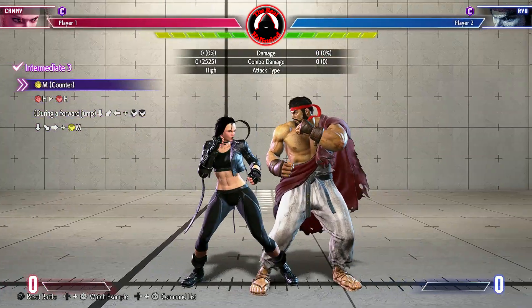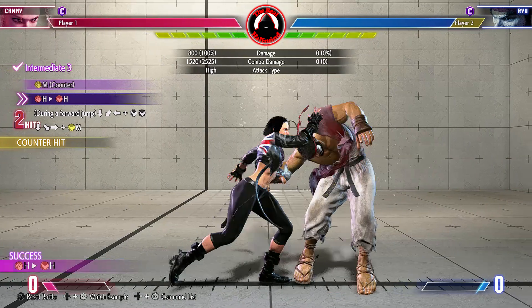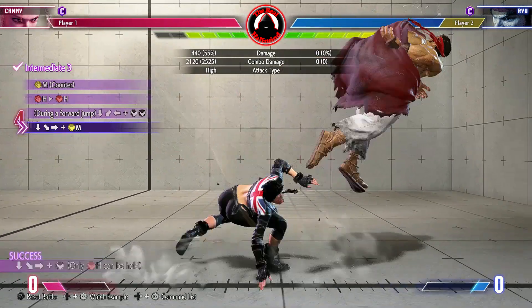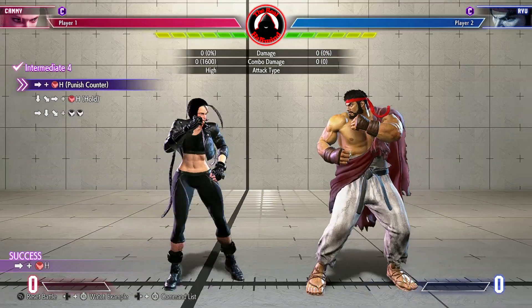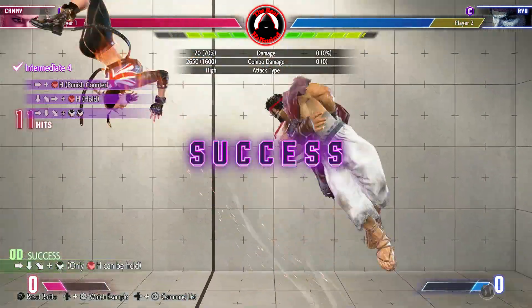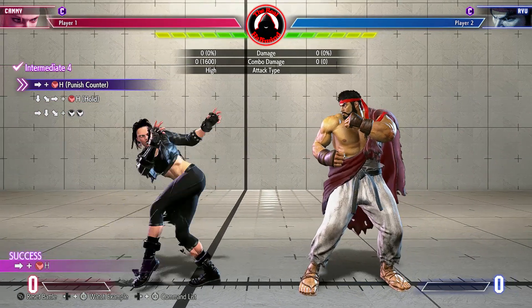After the medium punch, you will link into the target combo: heavy punch to heavy kick. The heavy kick hits twice, but your quarter circle back with both kicks needs to cancel off the first hit. Quarter circle forward with medium kick will be performed once you hit the ground. You need to be at the correct distance in order for this to work.